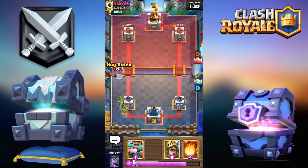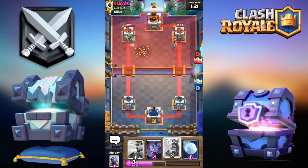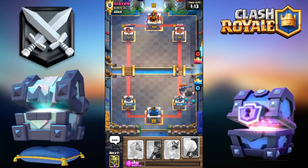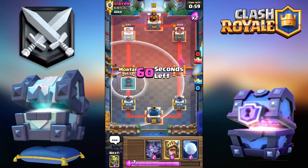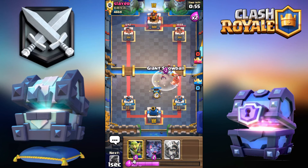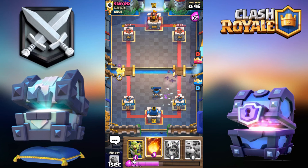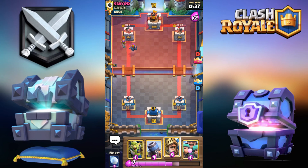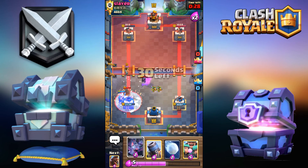I'm going to go for the Hog — he doesn't have Cannon in cycle. Now he's back to his Cannon, so I'm going to Fireball over here. One Hog shot, two Hog shot, three Hog shot. I'm going to go for the Rascals. Let me just Fireball cycle this tower from now on. I'm going to go for the Mortar offensive, then defensive over here with a Snowball. He freezes — I'm okay with that, the other tower is targeting. That was an absolutely atrocious freeze. I'm going to Fireball over here too.